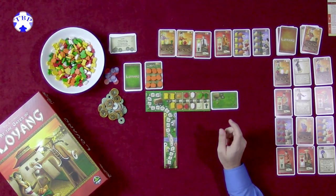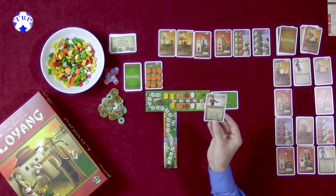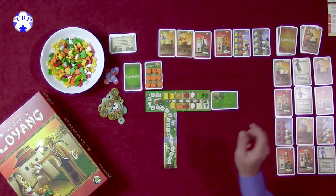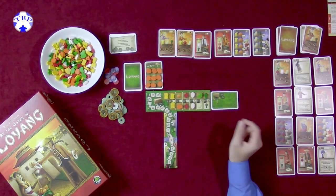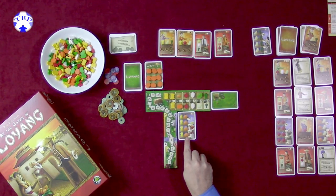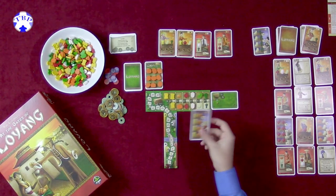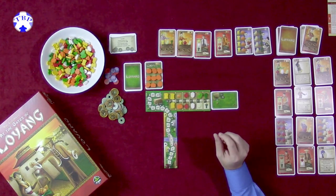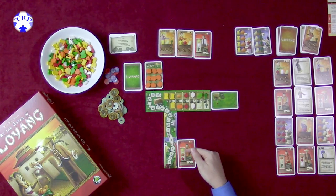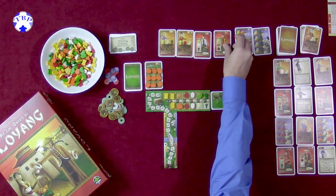Another thing you can do is play or discard a helper. These are cards which allow you to get an action you can take in order to use the helper. You can deliver to a regular customer — for example, this one here needs a pumpkin and a wheat, and I would deliver to him. You can also deliver to a casual customer, who just wants something once and pays an amount of money depending on what you've done.